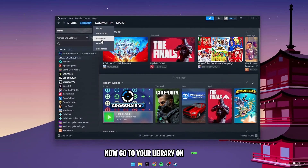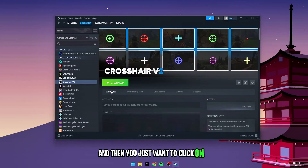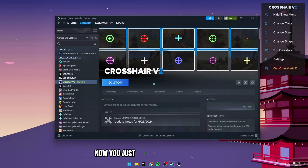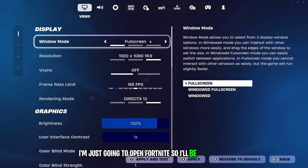Now go to your library on Steam, and then you want to wait for it to finish downloading, and then just click on it and click on Launch. Now you just want to exit out of Steam, and now you should see this menu. I'm just going to open Fortnite, so I'll be right back.